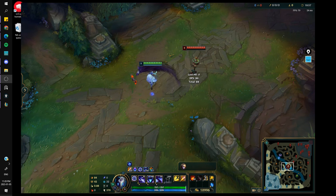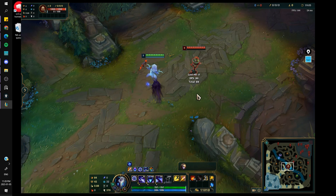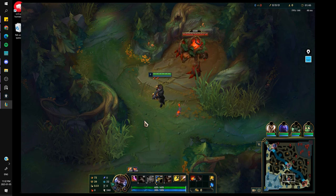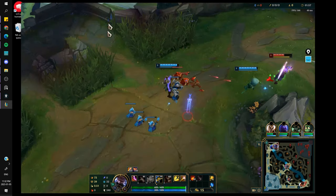Now the third drill: the F key drill, primarily for jungle players but valuable for everyone. My F keys are bound to the bottom of the keyboard. What you want to do is clear your jungle camps while also pressing F keys to check your laners. This can be tricky at first. During downtime in your clear — between casts or during the GCD — you want to be looking at bottom lane, mid lane, or top lane.